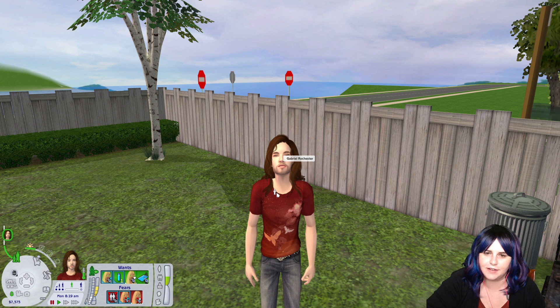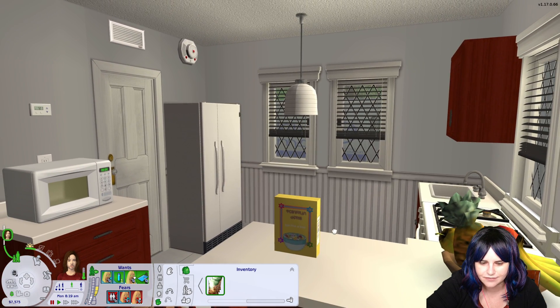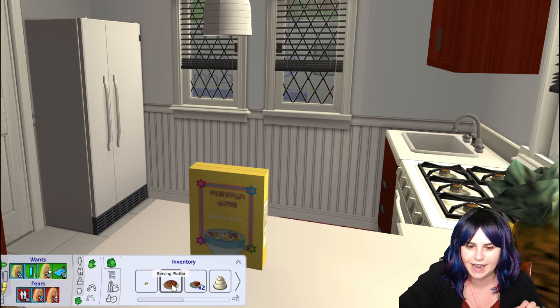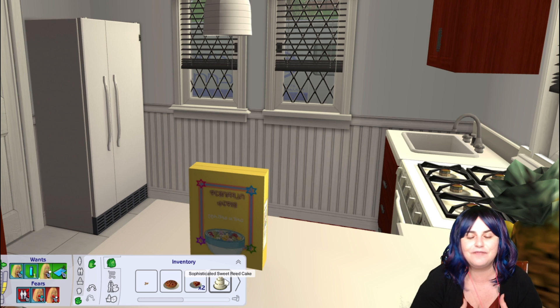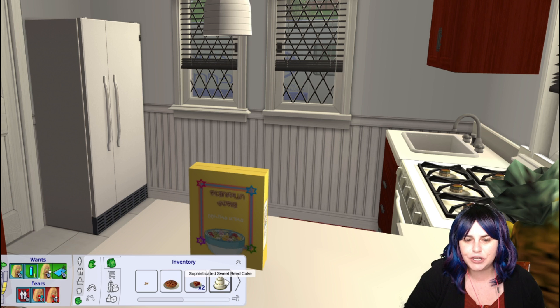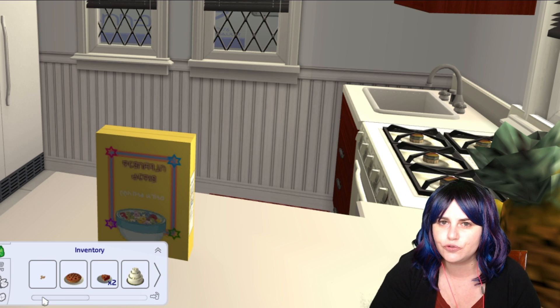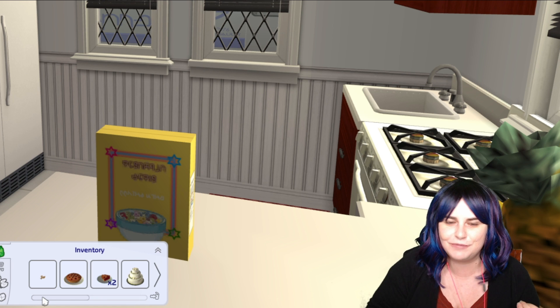After a Sim makes a purchase and leaves the store, they actually have the items that they purchased in their inventory. I've just loaded up Gabriel's household — Gabriel is a Sim we just saw in the grocery store purchasing an item. When I go to his inventory, I have all the items he has purchased in town. At the grocery store he just bought a bag of chips and a box of cereal. I can take these items out of his inventory and place them in his kitchen. He also went to the bakery recently and purchased a pie, two individual pieces of pie, and a wedding cake. This is one of my favorite parts about The Sims 2 Open for Business — when your other Sims come into the store and buy things, they actually buy them, and when you go to their household you can look in their inventory and see all the things they purchased.